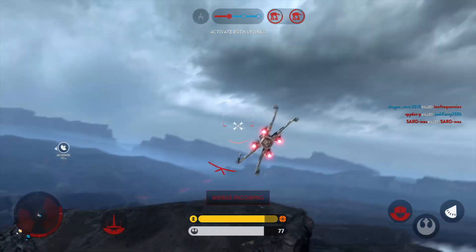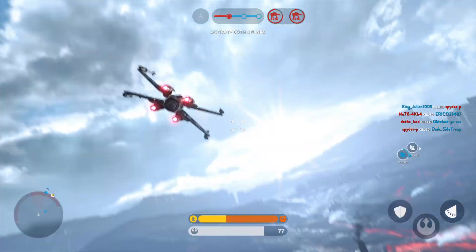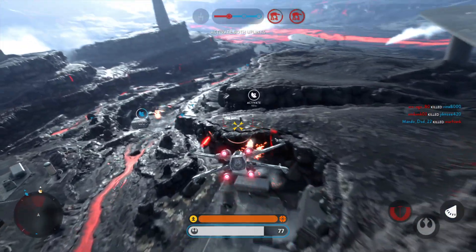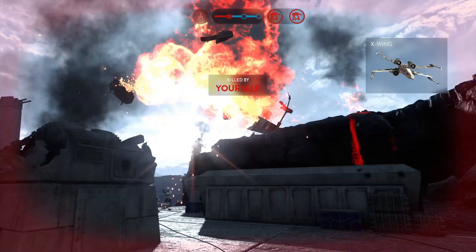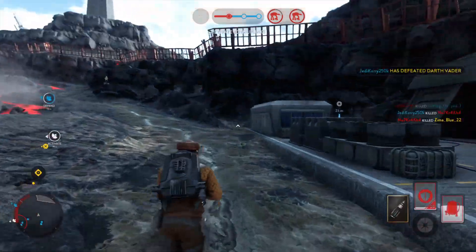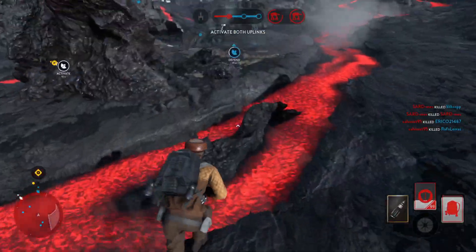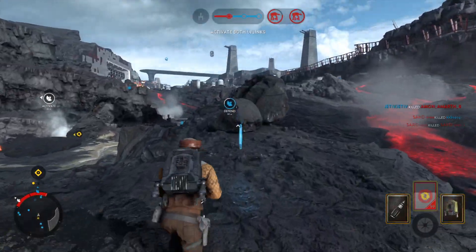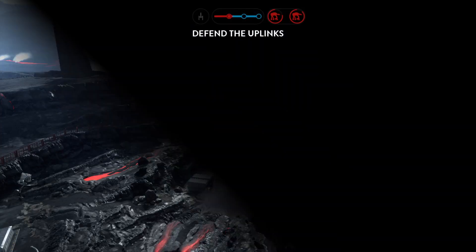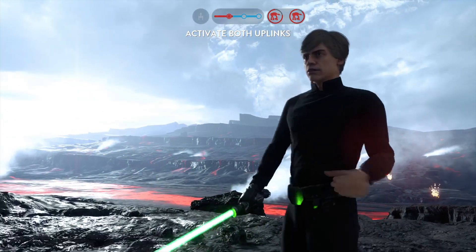They're locking onto you! Missile closing on your position! Maintain control of that uplink station so Rogue Squadron can help us with those walkers. Darth Vader's been defeated. The uplink station has been activated. Hold it! May the force be with us.